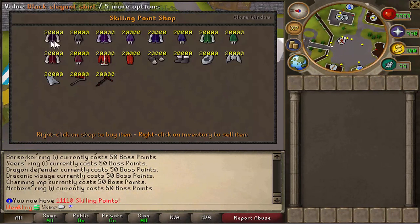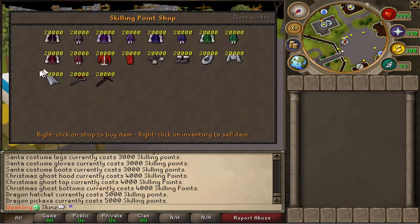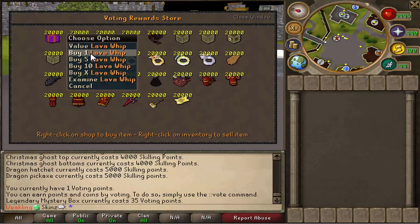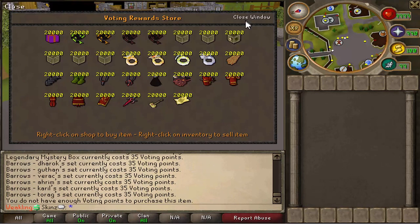We've also got the Charming Imp and the Ring of Wealth. Skill Points — fairly simple, do skills, get points and buy stuff. Then we have Voting Rewards — also fairly straightforward. We've got the Barrows Sets, Legendary, Mystery Boxes, etc.